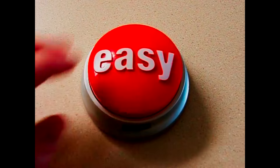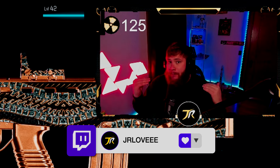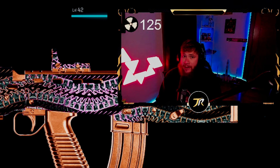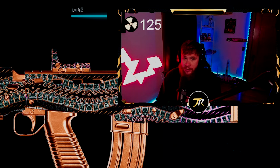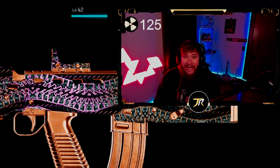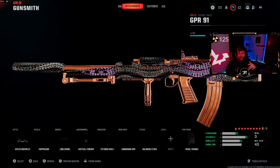We got the nuke — that was easy! Hey y'all, welcome back to the channel, it's your boy JR. Once again guys, we have a class up that you must be using right now in BO6, and that's gonna be with the GPR 91. This thing got buffed in the most recent update. Not only is it good in multiplayer, it's also a shred machine in Warzone. We dropped a nuke and 138 kills, without any lethal streaks.